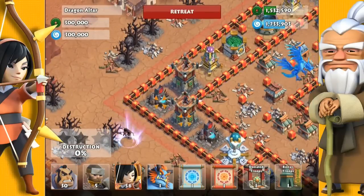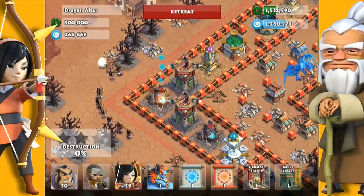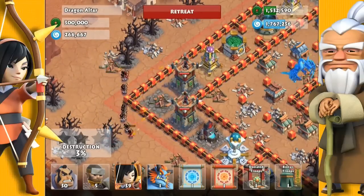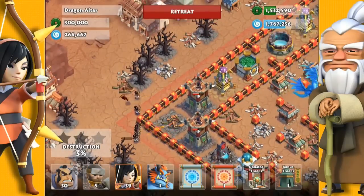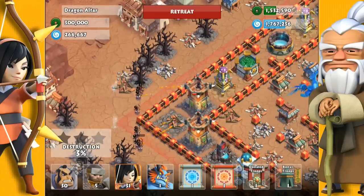I'm going to use archers to take down these two archer towers, because I don't want the Oni troll about to drop to be in range. I'm going to distract the lightning tower while I drop some rams to help me get through the walls.